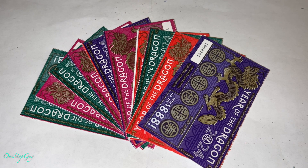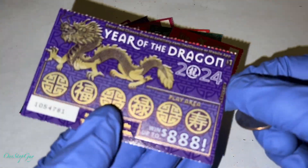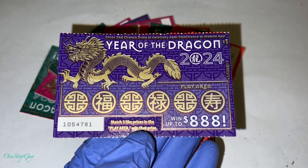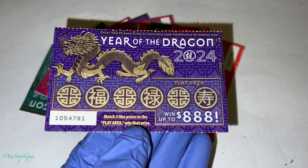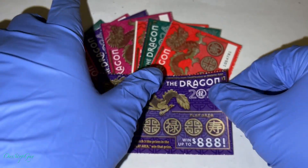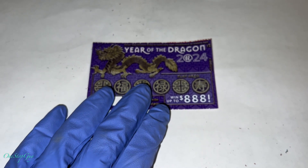Alright guys, so like I mentioned, we haven't played a scratcher video for over a month or two, so let's go ahead and play one. We're going to scratch one of the newest California Lottery scratchers here — the $1 card. This is one of the fairly new cards that just came out: Year of the Dragon 2024. The jackpot is $888. Match three like prices in the play area, win that prize. With that being said, let's go ahead and start scratching.